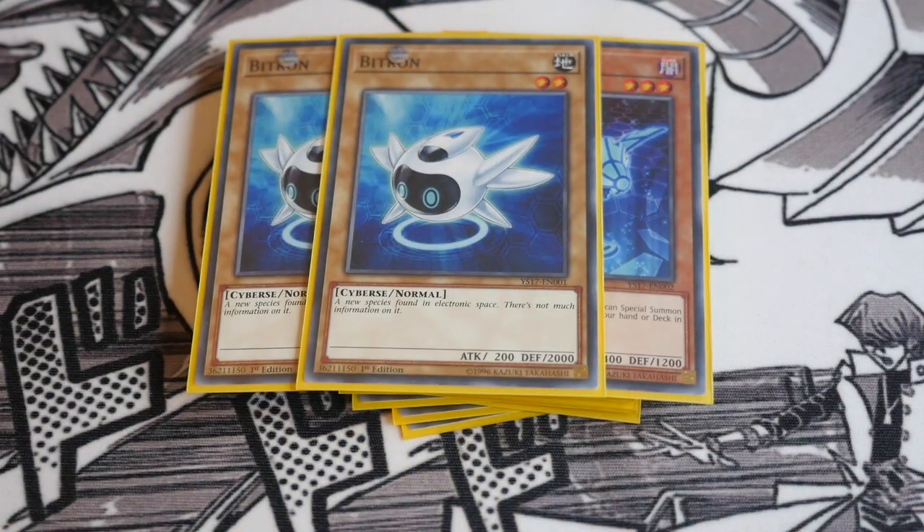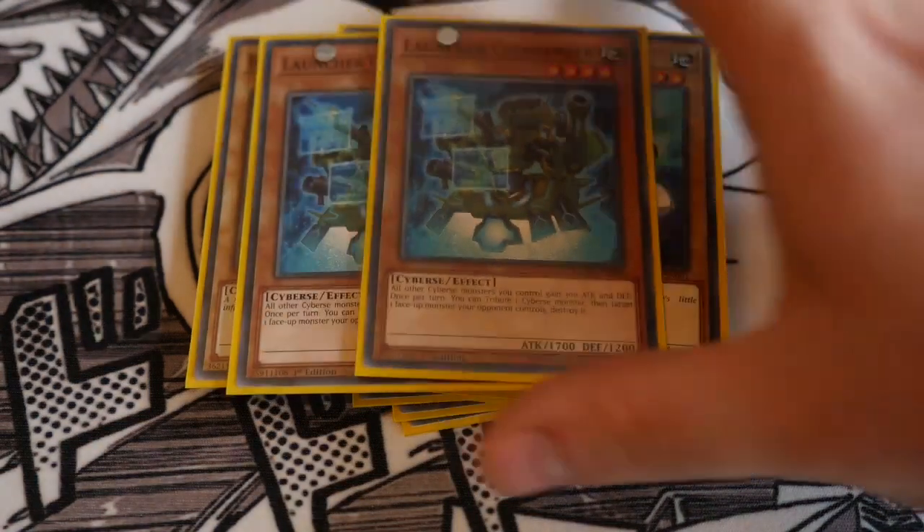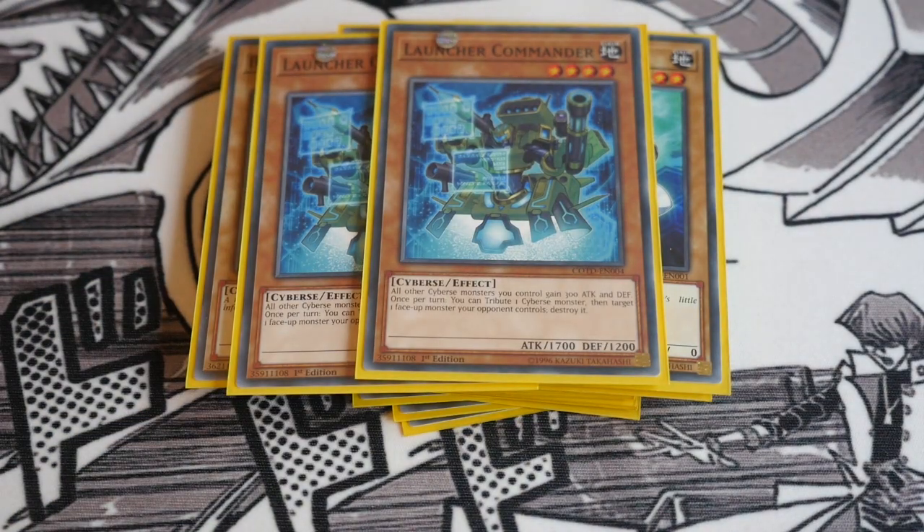I play double Beatron and one Digitron. Beatron has more defense while Digitron is for more offensive play, but they are both Earth attribute, so they can help contribute to your Missus Radiant plays. I play double Launcher Commander — all other Cyverse monsters you control gain 300 attack and defense, and once per turn you can tribute a Cyverse monster to target and destroy one face-up monster your opponent controls. It can be a nice out to your opponent's monsters, especially ones unaffected by spells or traps, and is also Earth for your Missus Radiant plays.